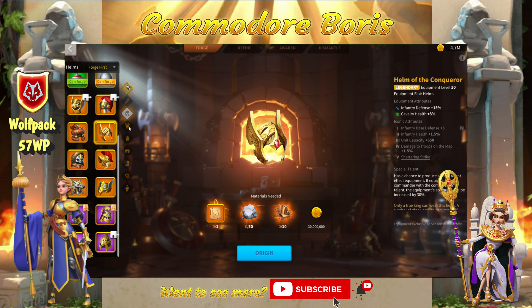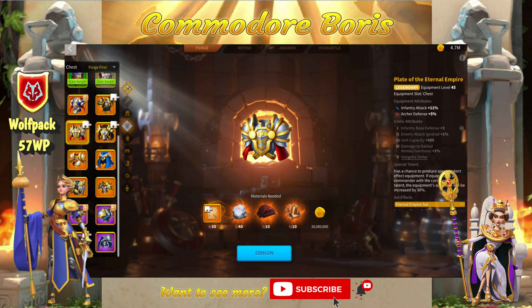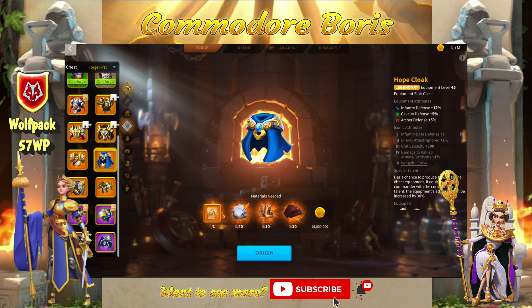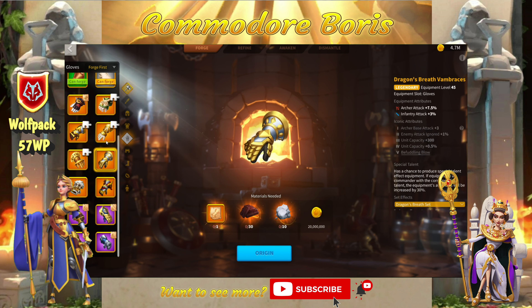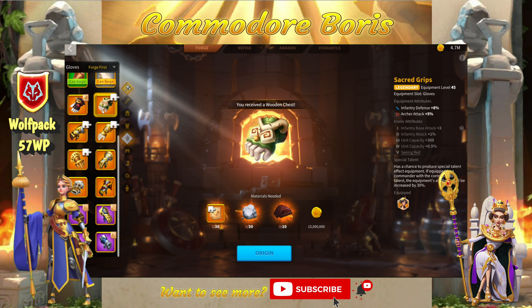The chest piece is the first really major swap. The base Empire chest gives 11% attack, but Hope Cloak — actually the first legendary equipment piece I ever built — gives 12% defense, which is a better stat type in a higher amount, making it easily one of the best swaps for infantry since you don't really need more attack and only need that 2 out of 6 bonus. For gloves, it's essentially a wash: the Empire gloves give 7.5% defense versus Sacred Grips at 8% defense. It comes down to preference — swap if you already have 2 out of 6 and can't reach 4 out of 6.